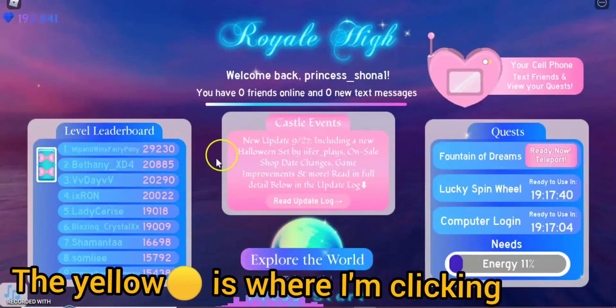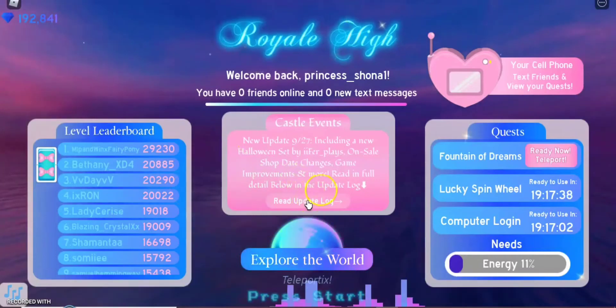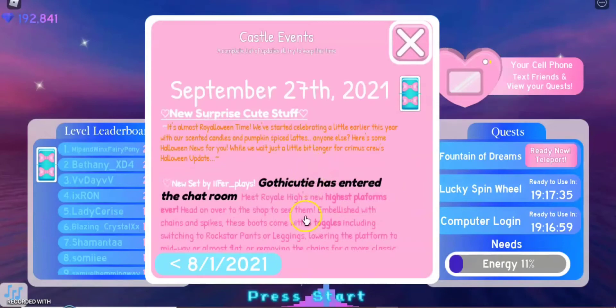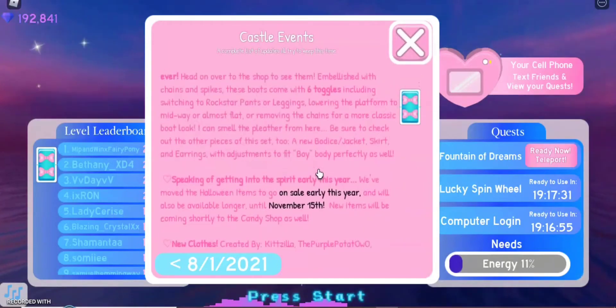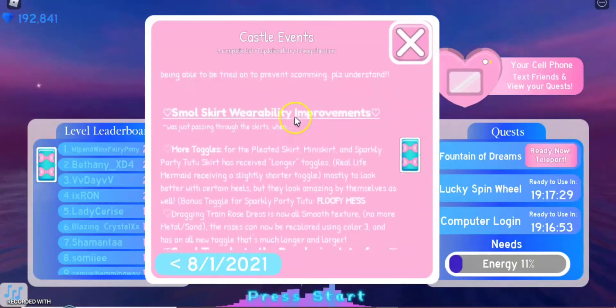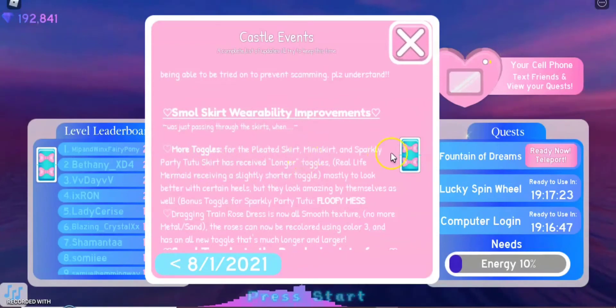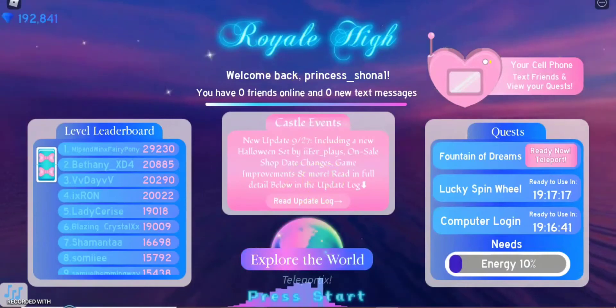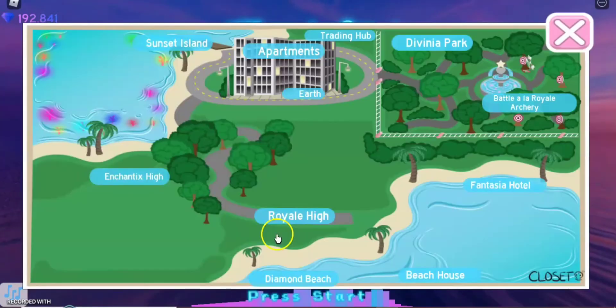Hello T-Squad, welcome back to my channel! In this video we are going to be checking all the new updates that came. There's a new set called .cqd and also there are toggles for the skirts, like this skirt. I'm so excited to see all of these because I haven't seen them yet.